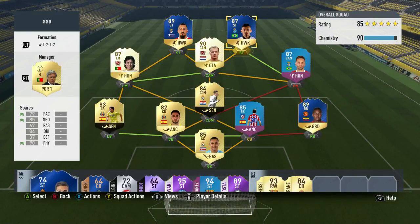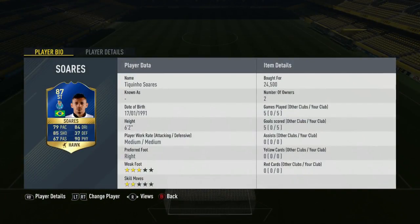Hi guys, Zogfog here and welcome back to the FIFA 17 Team of the Season player review. Today we're reviewing the 87-rated Brazilian striker Suarez. He cost me 24,000 coins and in the 5 games I played with him, he scored 5 goals and got 0 assists. He has a medium/medium work rate, a 3-star weak foot, and 2-star skill moves. Let's get into his in-game stats and highlights.